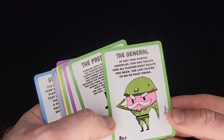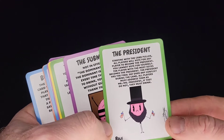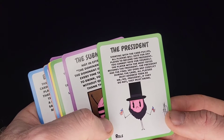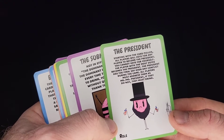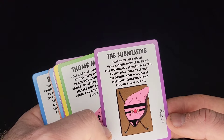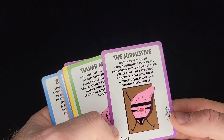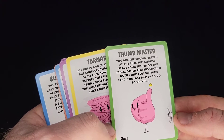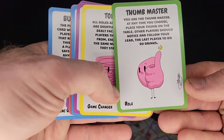The General: at any time during this game, you may salute and all players must salute back. The last player to do so drinks. The President: starting with the card puller, all players will vote for any player to become the president. You cannot vote for yourself. The player with the most votes becomes the president and has the final say over any conflict. All players must address him or her as Mr. or Mrs. President — if they do not, they must drink. Submissive: not in effect until the dominant is in play. The dominant is your master — every time they tell you to drink, you have to do it without question and thank them. Thumb Master: at any time you choose, place your thumb on the table. Other players should notice and follow your lead. The last player to do so drinks.